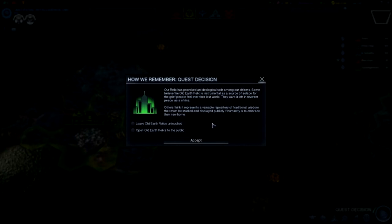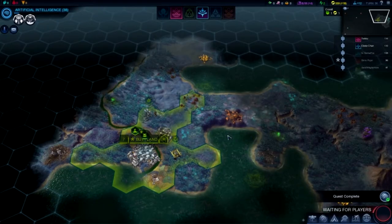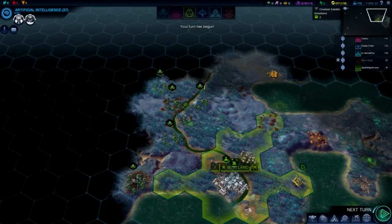Our relic has provoked an ideological split among our citizens. Some believe the old Earth relic is instrumental as a source of solace for the grief people feel over their lost world. They want it left in reverent peace as a shrine. Others think it represents a valuable repository of traditional wisdom that must be displayed publicly if humanity is to embrace saving hope. Do the one that gives you culture — screw the shrine, let's have the museum instead. People should learn to deal with the fact that they wrecked the planet. Suck it up.